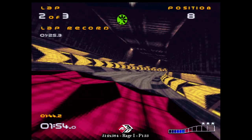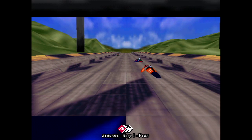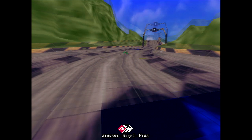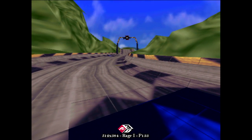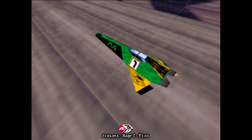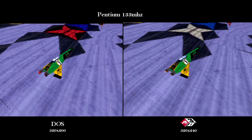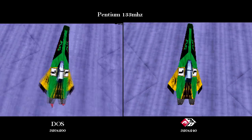By activating texture filtering the performance drops further. From information found on the internet, a lot of people were complaining about poor performance in Wipeout on the ATI RAGE card, so this was nothing uncommon. Even in 320x240 you might as well play the game in the DOS version, as you get better or equal frame rate there.